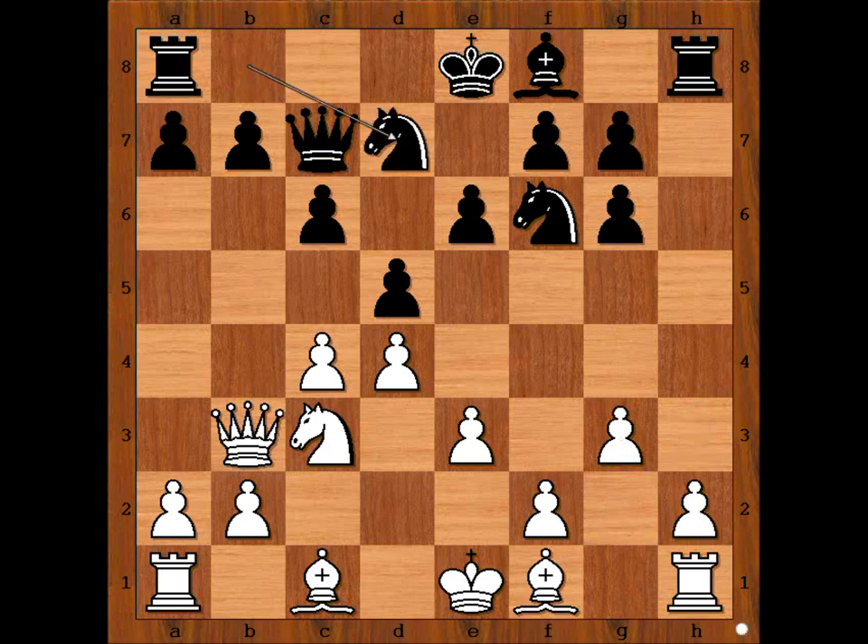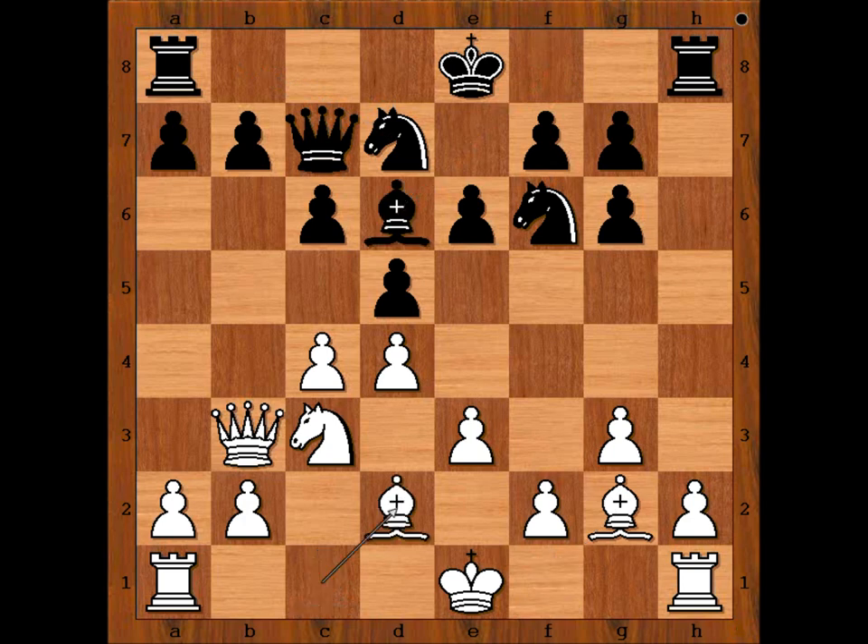Knight from b to d7. Bishop to g2, bishop to d6, bishop to d2, rook to c8. White to move. What is the best move for white in this position? Perhaps castling kingside comes to mind.